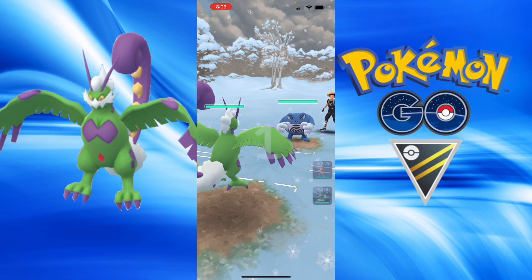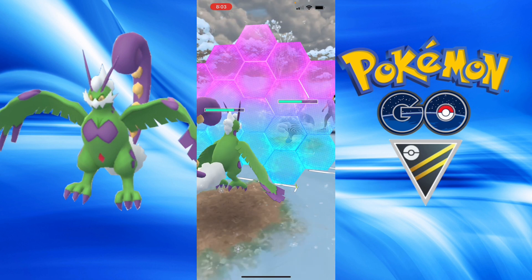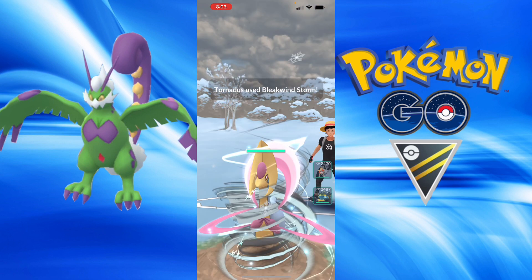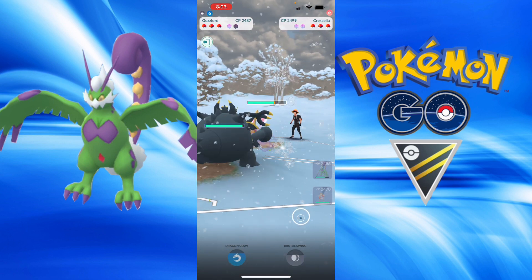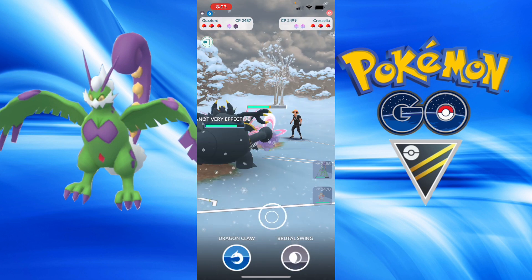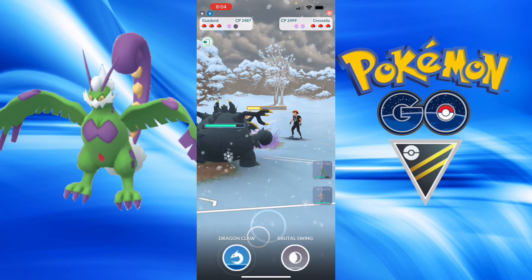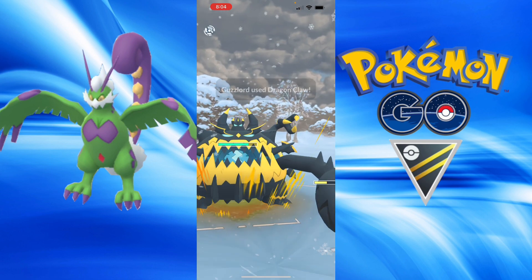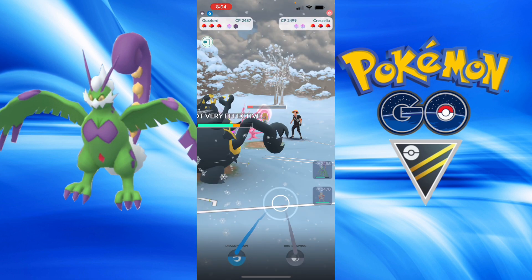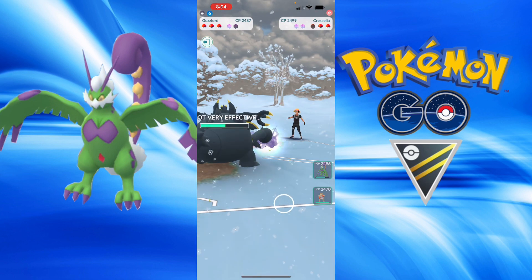Now we've got another Poliwrath lead. There are definitely better answers to Poliwrath, but using this new legendary with the new move, it's pretty fun. Cresselia comes in — going to get a debuff. If they land a Moonblast it won't one-shot, especially with the debuff. But it is a Future Sight. In these scenarios I'm happy to handle a Future Sight and Moonblast, but also Grass Knot is very handy — Future Sight and Grass Knot definitely very useful.